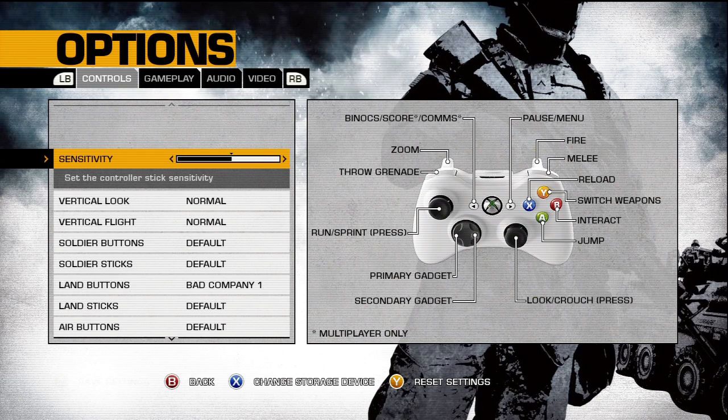A lot of people don't think that there are levels to the sensitivity — they think it just goes down. But there are actually ticks to it, there are markers. And if you count it out, there are 15. Default is 3.